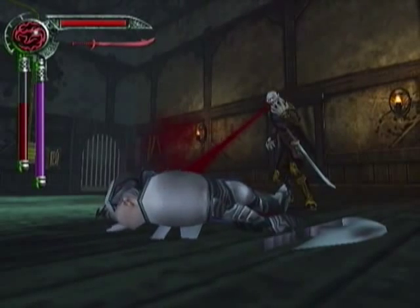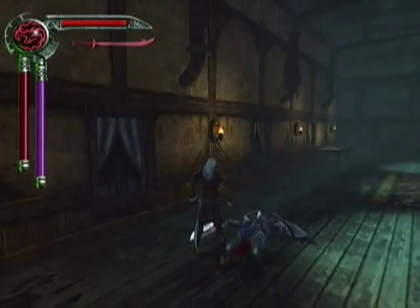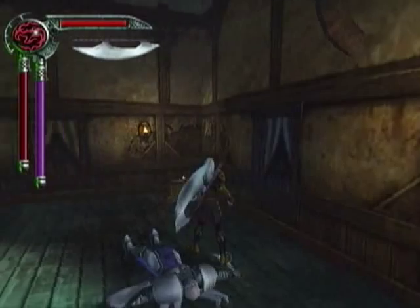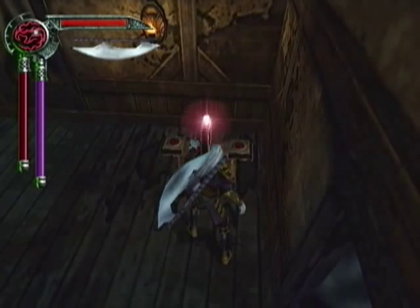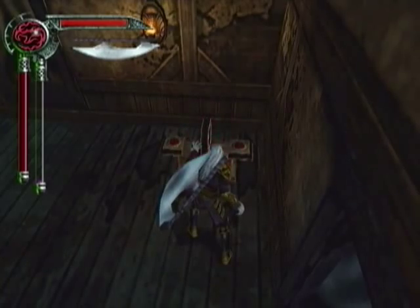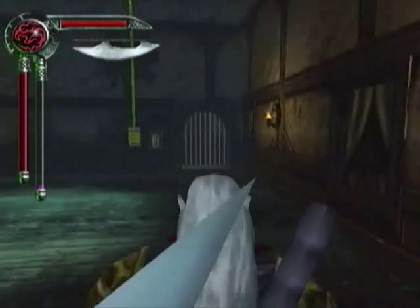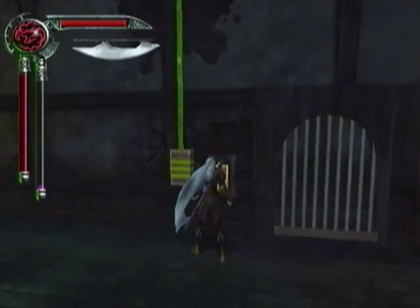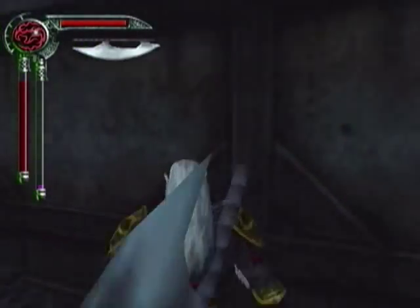Now, you can see the scimitar is pretty weak. We did have to attack him eight times there. So it's probably a little bit stronger than the maces from the normal guards, but it's not that great of a weapon. And we're back to where we should be, sorta — minus all the extra guys I had to kill.